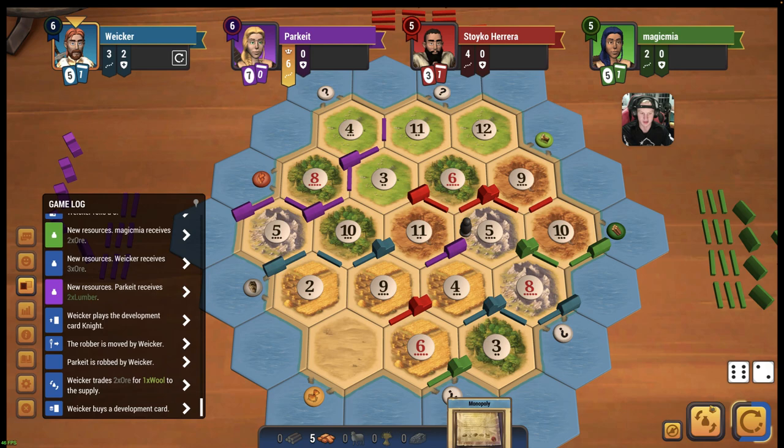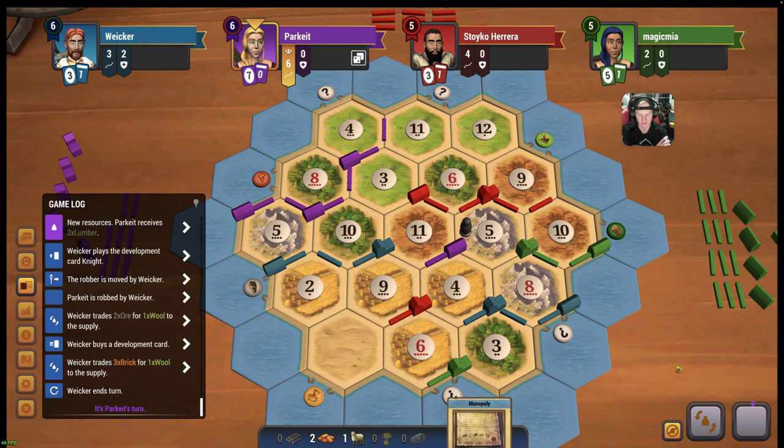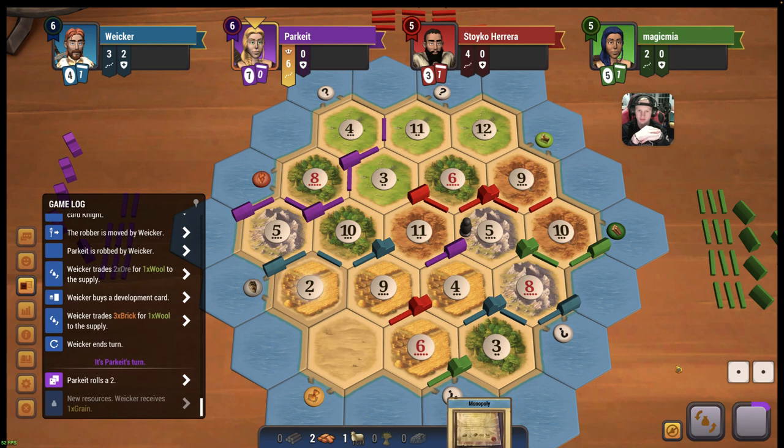Another knight. Monopoly - interesting. If we roll a 5, we can do that on rock - that might be crazy awesome. So we'll do this for a sheep and we'll just sit on it because we don't have any sheep income. Another wheat on a 2 - that's perfect, we love that.